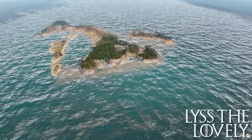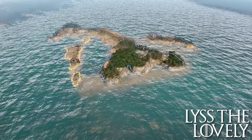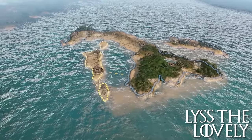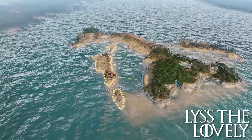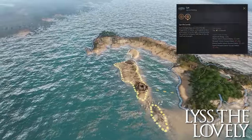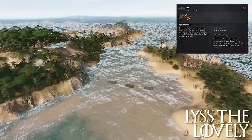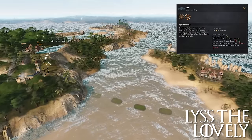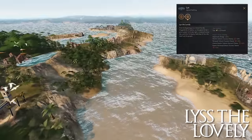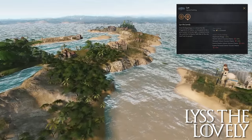Lys the Lovely: from its beginnings as a retreat for the Dragonlords of Valyria, Lys has grown to be a great power in its own right, renowned for its beauty, its fertile island of palm and fruit trees, and its surrounding blue-green waters filled with fish. Fertility does not stop at the market, as Lys is known for its pillow houses and pleasure gardens. This special building provides plus 3 tax per month to the holding, plus 25% diplomatic range, plus 10% hostile scheme success chance, and plus 10% personal scheme success chance — for both you and your enemies.